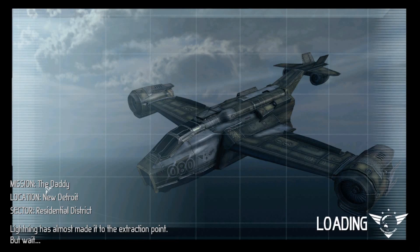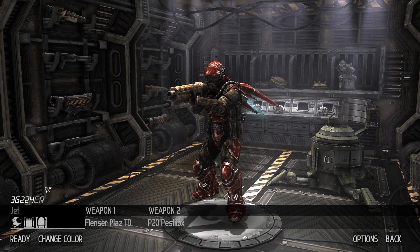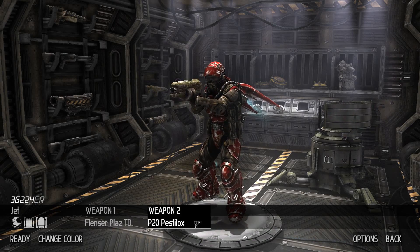Lightning Ranger Squad 51 is nearby — they're being pulled out too. You need to rendezvous with them and secure the area before we can proceed with the evac.